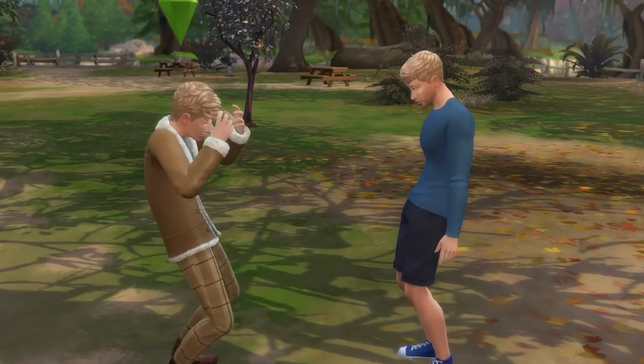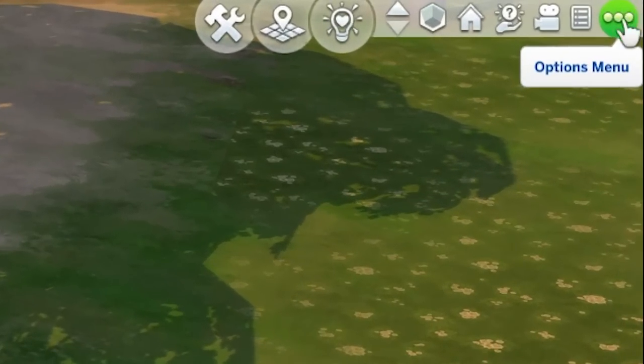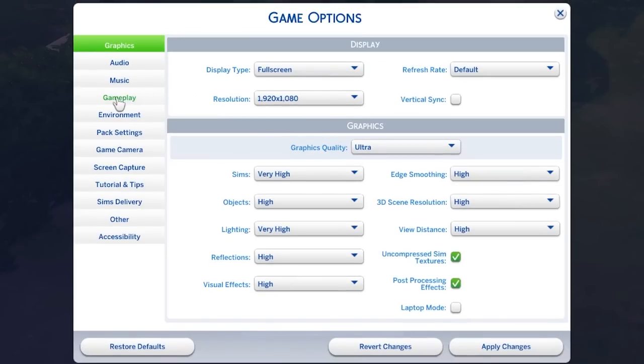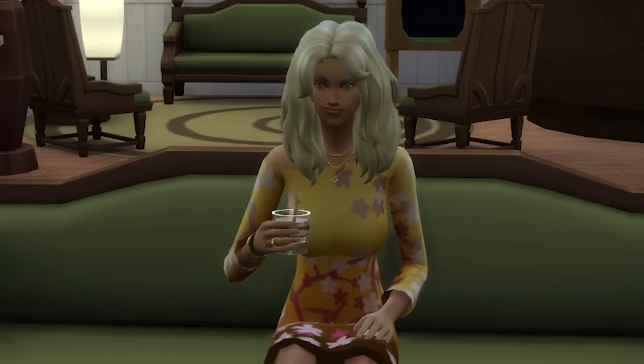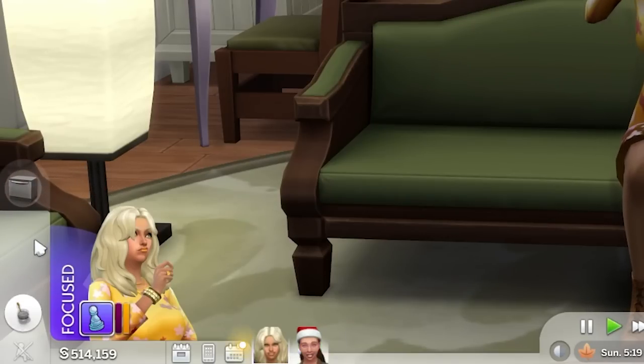Before jumping in, just know that Wants and Fears can be toggled on and off. To do this, open up Game Options and go to the Gameplay section. On the right hand side, you'll see text saying Show Wants and Fears, and from here you can choose to enable or disable them. Note that should you want to, you can disable and then re-enable Wants and Fears to re-roll your Wants. Alternatively, you can also buy and drink a Wants Refresher Potion, which can be purchased for 200 satisfaction points.